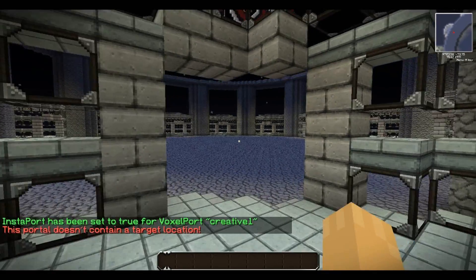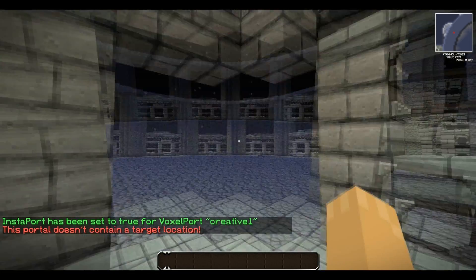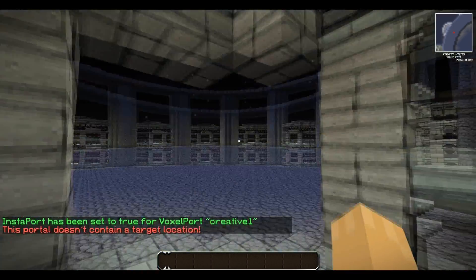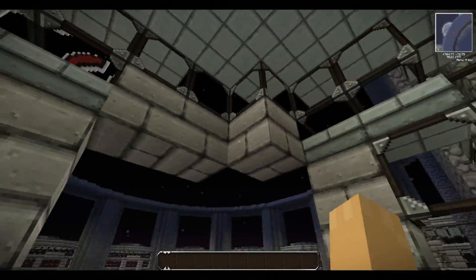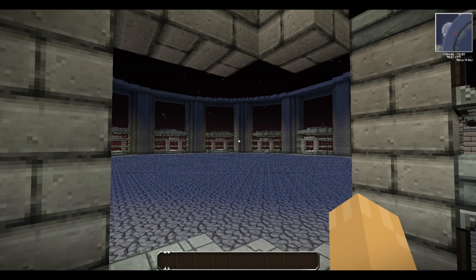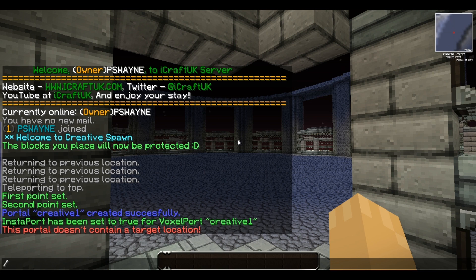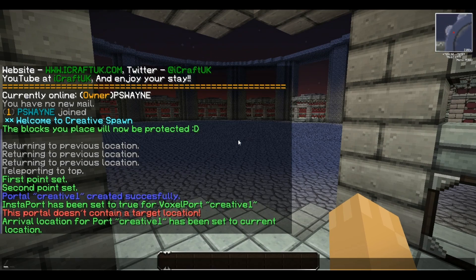Then set the arrival point with 'VP arrive'. As you can see, this portal doesn't contain a target location yet because I haven't set it up. To set the arrival, type 'VP arrive creative one' — this is where you arrive when you come through the portal from portal two. That's the first portal set.